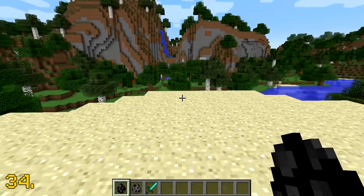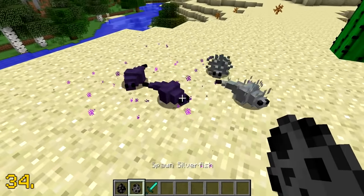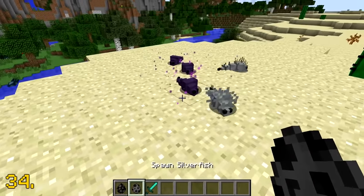When the endermite was first added into Minecraft in version 1.8, it used the exact same model as the silverfish mob but was just a different colour.